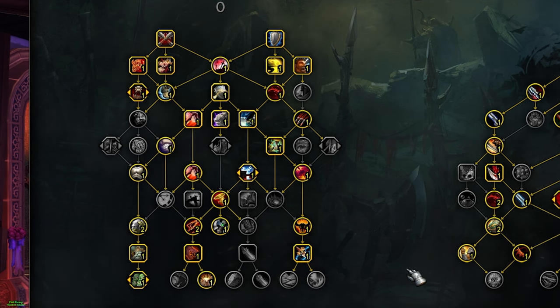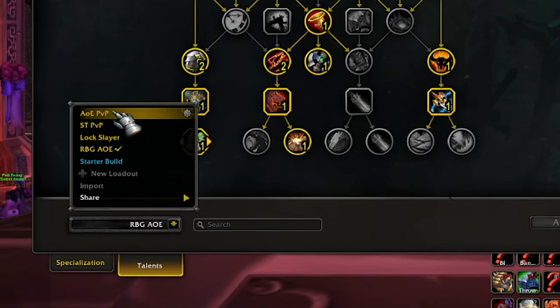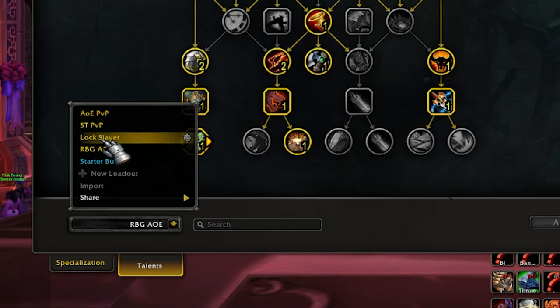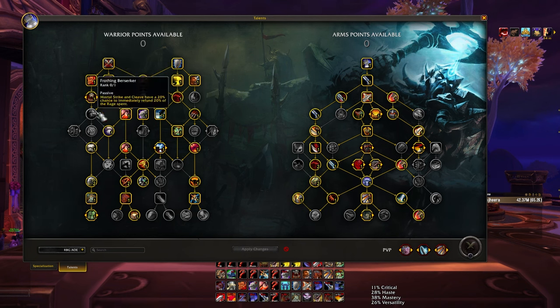Speaking of Demo Locks, this is one of the main things that changes on this side of the tree. For Arms, I have like four different builds: an AoE situation, a single target situation, a Lock Slayer situation, and then an RBG AoE build — which is for RBGs obviously, but also any situation where there's lots of pets in the game. In that case you're not going to be able to single-target unhinged on something, but you can really benefit from some of the other talents in that build.